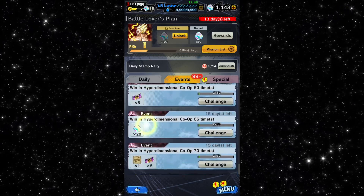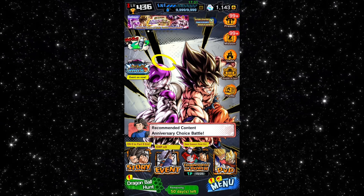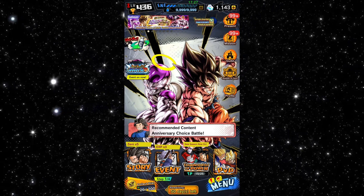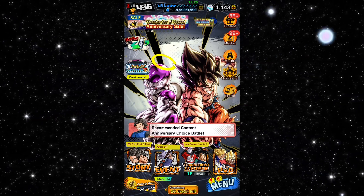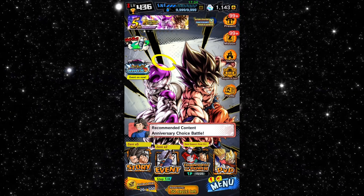And how could I forget about Shenron — scanning QR codes from your friends to get dragon balls. You can summon Shenron and get 1k crystals, but this is more of a long-term way of getting crystals for when you get to summon Shenron.